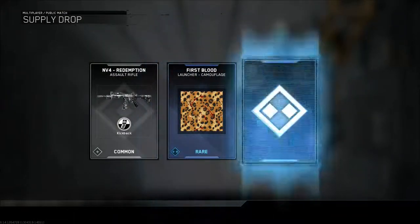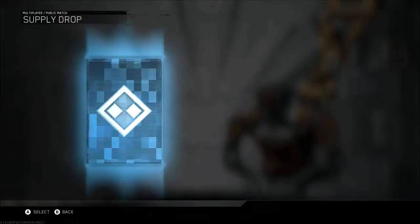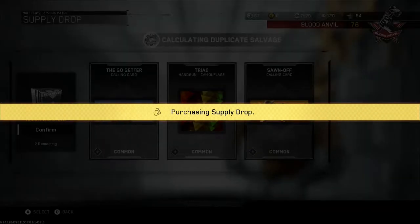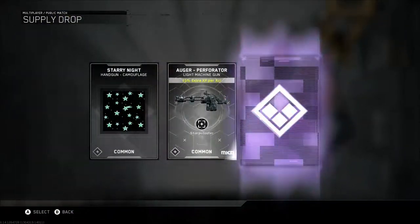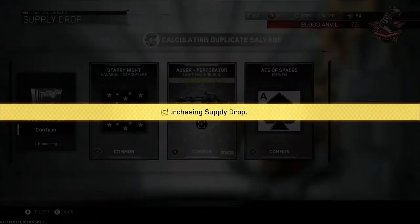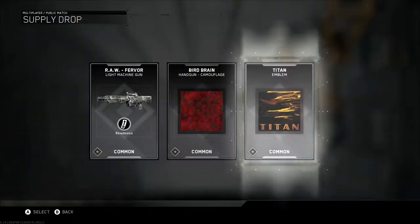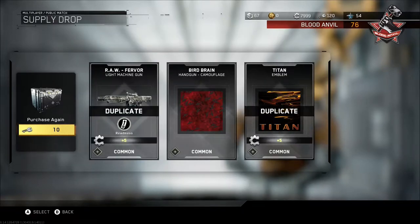We'll open commons first. Commons — NV4, launchers. No, I don't want those. I'm pumped, man, I'm pumped. Oh no, not that cool. Ogre Type 2, Ogre Type 2, Ogre Mark 2 — commons. Well, that was our last common. The only good thing was the Ogre.